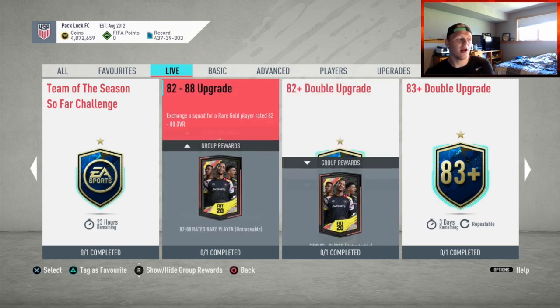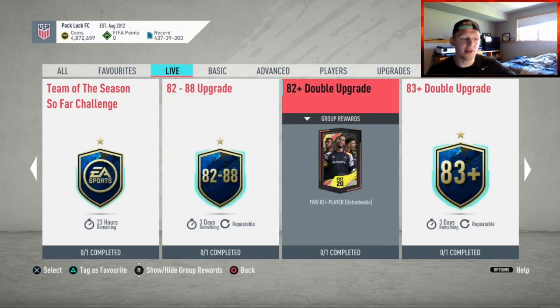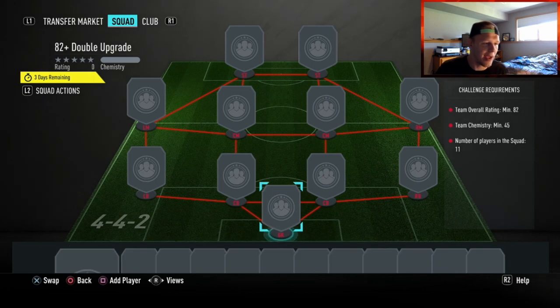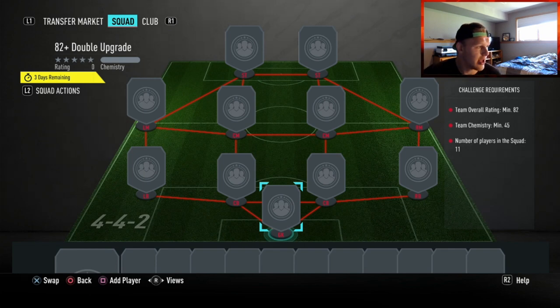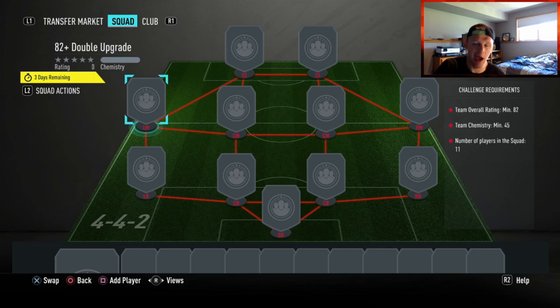The 82-to-88 upgrade kind of explains it right there. The cards you get from grinding it you can then put into the 82-plus double upgrade and 83-plus double upgrade. So if you're thinking 'what's the point of doing the 82-to-88 if I can't pack anyone really good,' this is where you do it — you do that 11 times, boom, put them in here and you've got basically a free 82-plus double upgrade. You only need 45 chemistry, so bid on gold cards anywhere from 80 to about 83 overall — those are going to relatively rise in price.